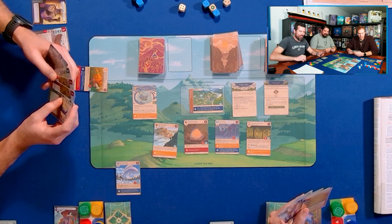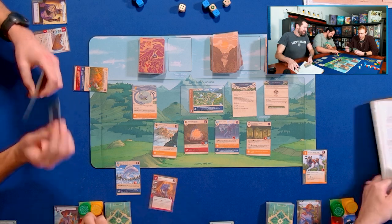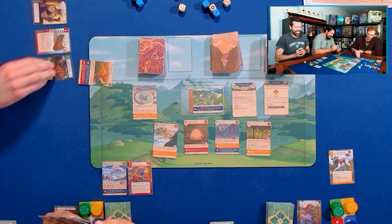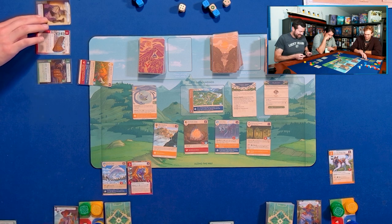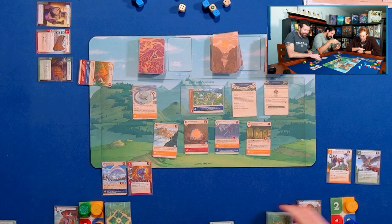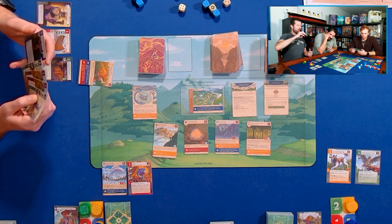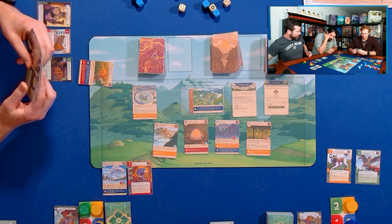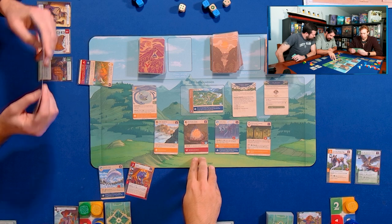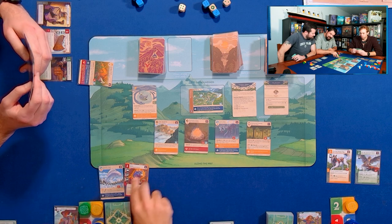I will take the only action that matters and play Oru. I will take an even better action and play Quiet. Cats and dogs living together. I will play Pocketed Belt Pouch. We all had a pretty good setup turn. I will also play Riri the Sparrowhawk — I got all the cards I care about.